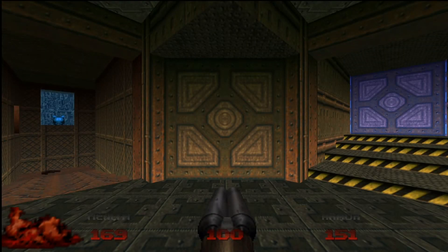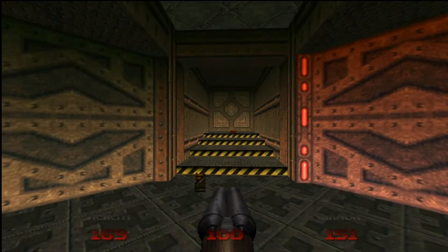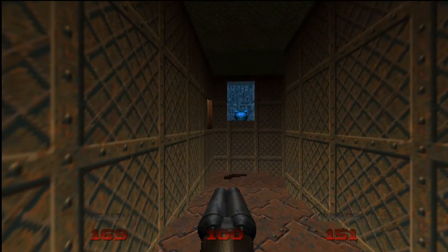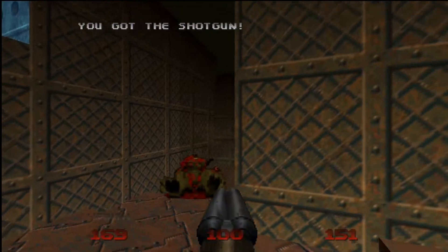Welcome back to more Doom 64. We are in Map 5 - this is the Tech Center. First thoughts on this map: it looks very similar to Tricks and Traps, at least the start of it. First thing I like to do is go toward the blue armor, and we can get these specters here.